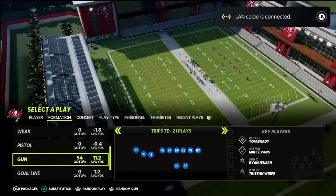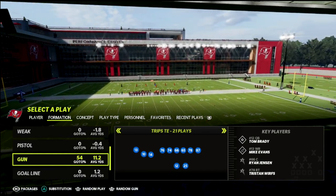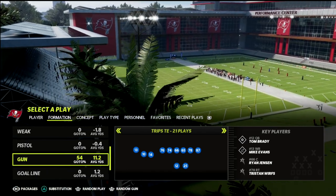In today's video, I'm going to show you what I believe to be the best route combination in Trips Tight End — something you can really utilize no matter what the situation is, no matter what the down and distance is. This is something you can always count on to get you consistent positive yardage.